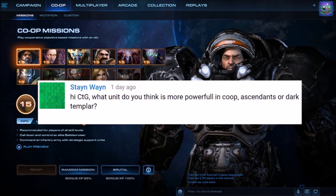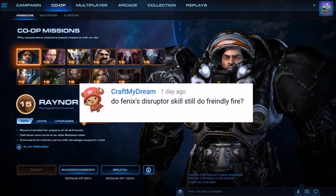Ascendants have Mind Blast for big enemies such as Hybrid, and Psionic Orb for big waves of smaller units. But Dark Templar are pretty good too. CraftMyDream asks if Phoenix's Disruptor skill does friendly fire — no, it does not. There is no friendly fire in co-op. In fact, sometimes I nuke my own forces with Nova just to clear off pesky enemy forces surrounding us. So use all the area damage you need. If you have more questions or comments, feel free to send them and I will do my best to answer. See you!